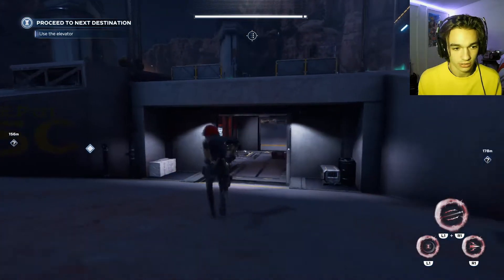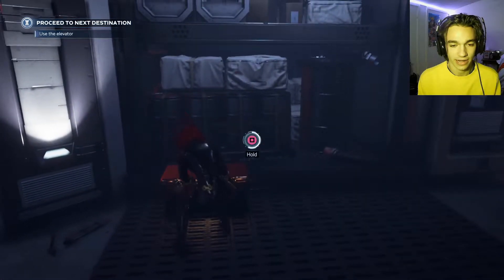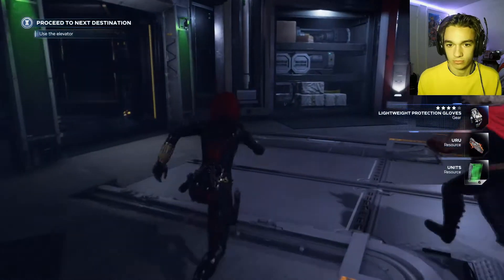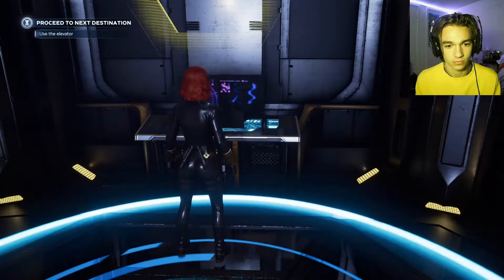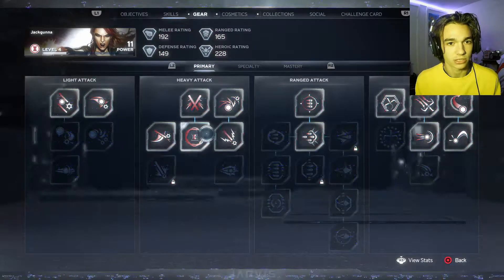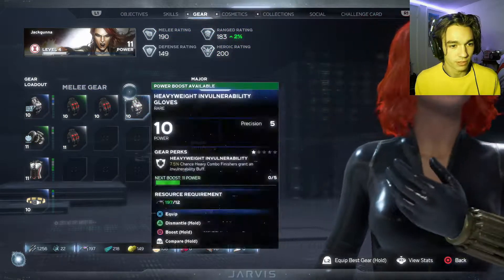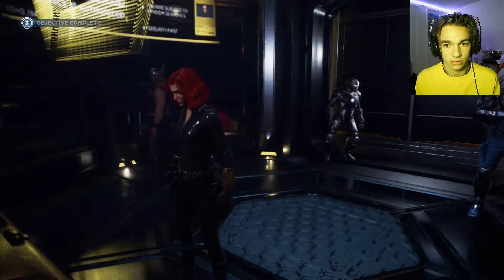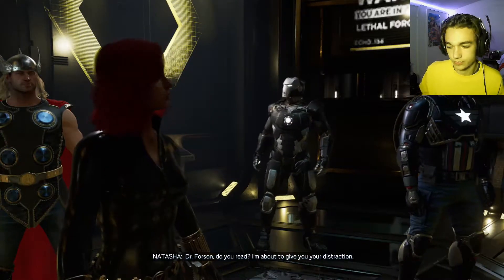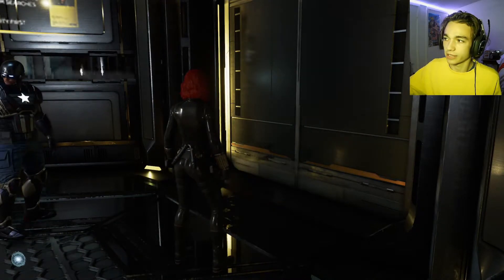We find those very important scientists. While we're on the elevator, I equip the gloves we just picked up — they give a defense buff, which is exactly what we need. We can level them up as we go.